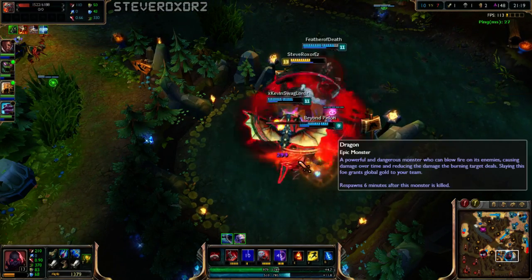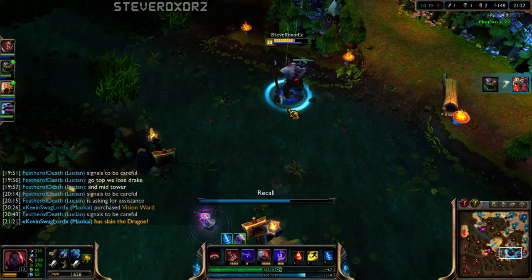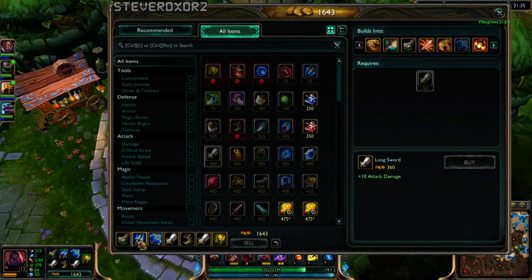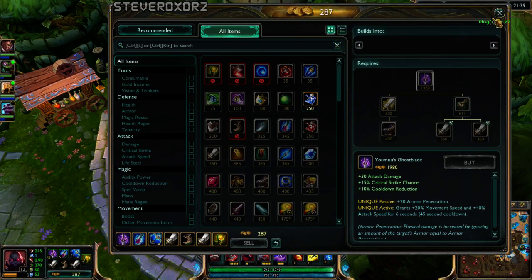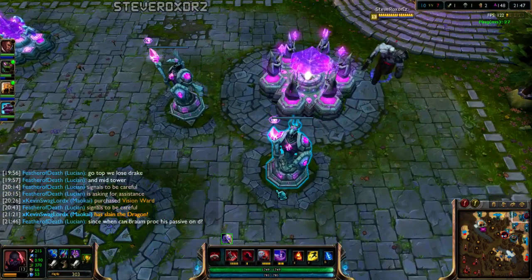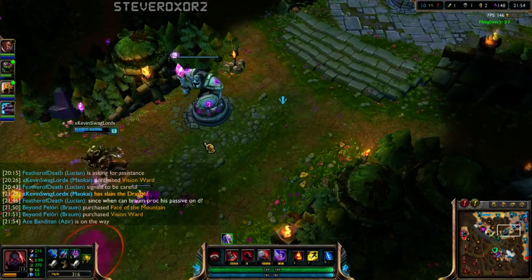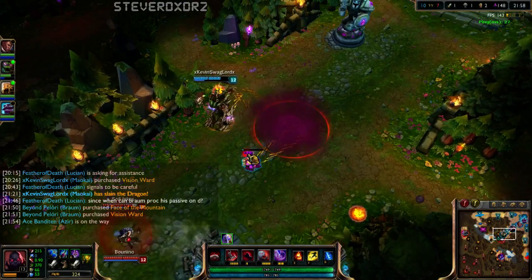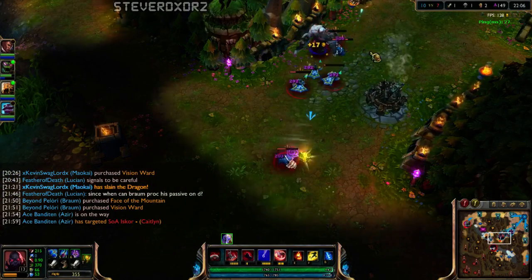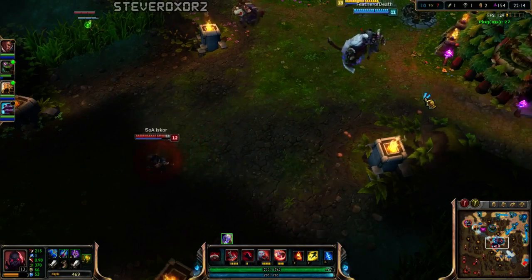Right now League of Legends is filled with all these mobility champions. Mobility is everywhere in this game, and the problem with so much mobility is that people can easily dodge your Q and your ultimate — they can just sidestep it. Riven, Ahri, Lucian — these champions with quick dashes are a big problem for Scion because he cannot hit them unless they're already being held down by somebody.